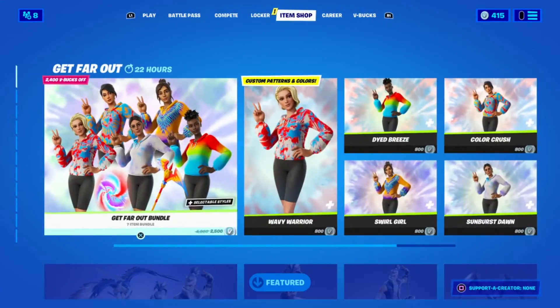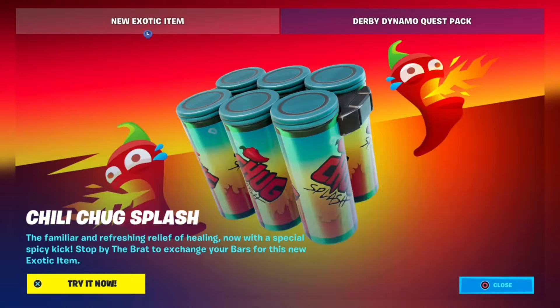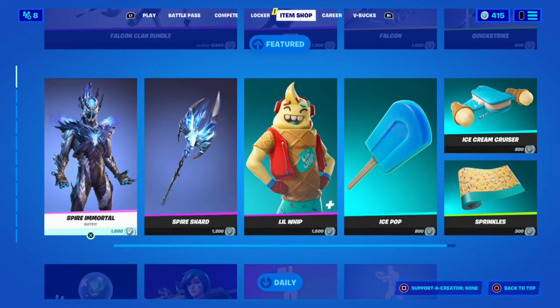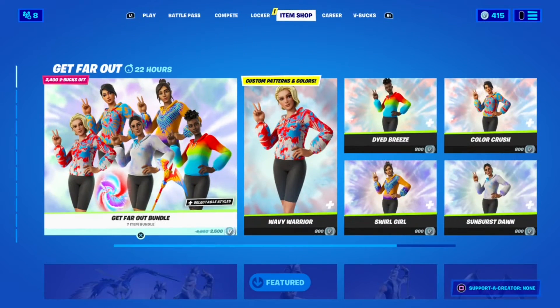Alright, nothing new, but the Chock Splashes came today — the exotic called Splash. They're basically spicy peppers mixed with Chock Splashes, so they heal you health and shield. I believe the only place you can get them is from The Brat since it's an exotic item — most exotic items come from NPCs — but you can also get them from llamas.